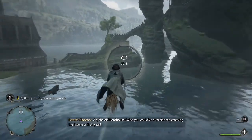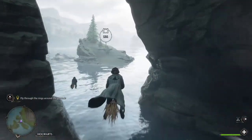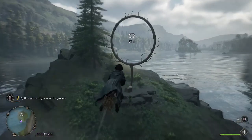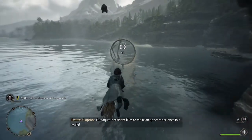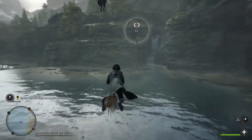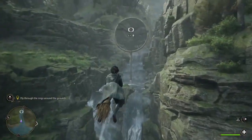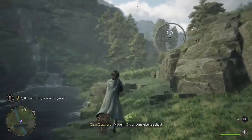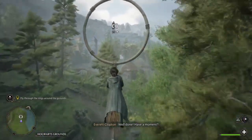The old boathouse — wish you could have experienced crossing the lake as a first year. I gotta admit the game itself just keeps getting better. The talent points, now we got the flying. This is my top speed I think. This is gonna just keep opening up and keep just being — we'll stay away from that area for a while. I wonder if this class is gonna let us have our own broom. Because she said it's like school property or something at first. I might just keep the inversion thing like it is because I play opposite on the inversion.